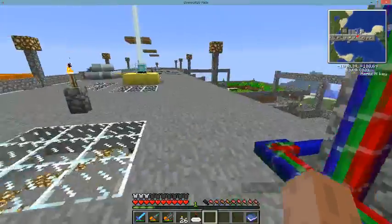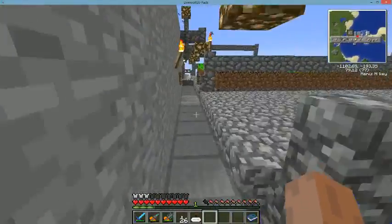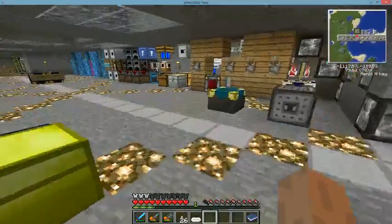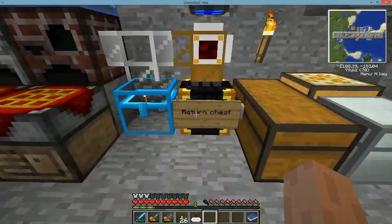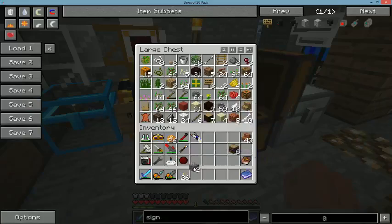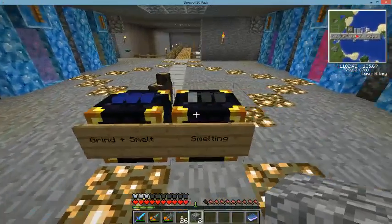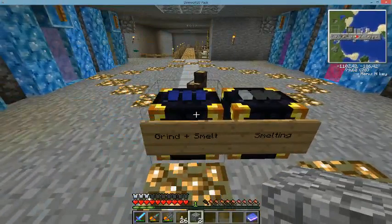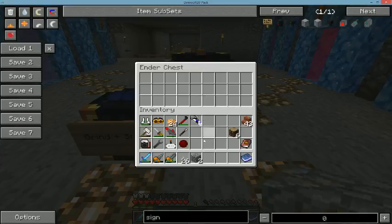Dark grey times three. We have that in here — that's the return chest. If I have something I would like to melt, I would just use one of these. Blue, blue, blue — it says grind and melt, meaning it will first be put into a grinder, then be melted. Or this one will just be melted. And it should take the items out on its own.